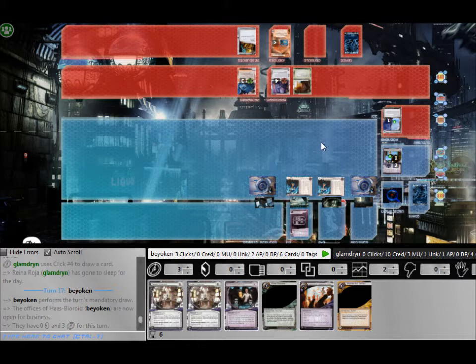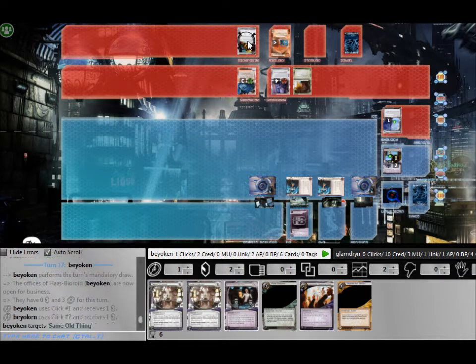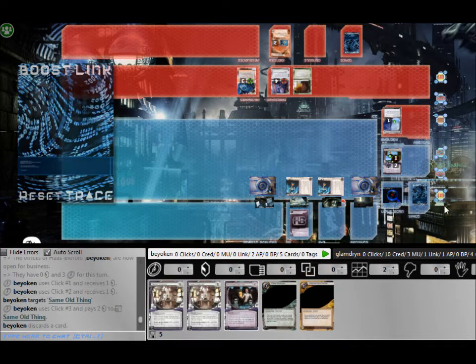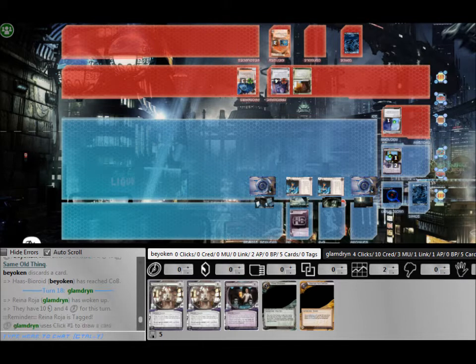He Account Siphons me — I'm down to 0 credits unfortunately. But I draw into a Shipment from SanSan, which means I can score as long as I have a single credit in my credit pool. And what better agenda to score than Accelerated Beta Test to get me more ice, rezzed ice at that. So I was positioning myself to score that.